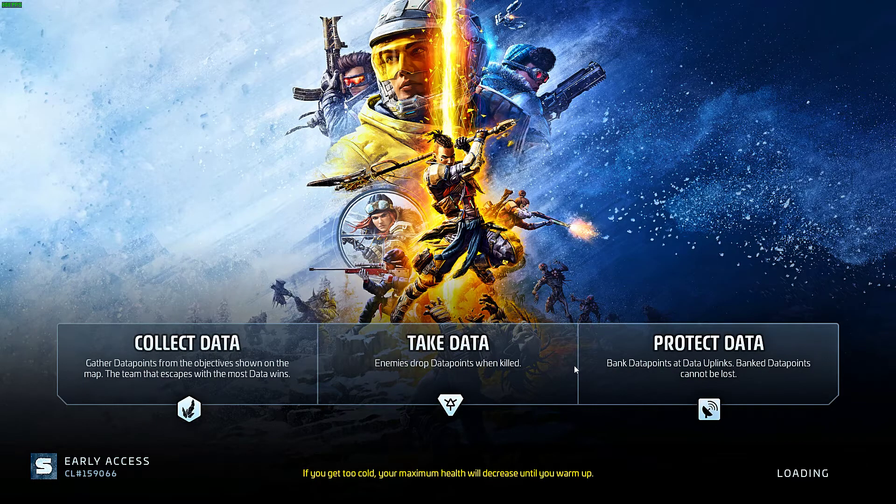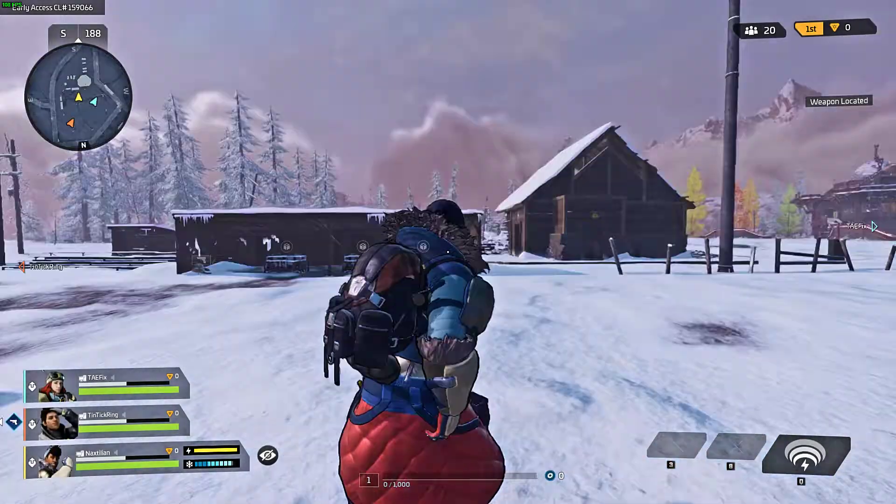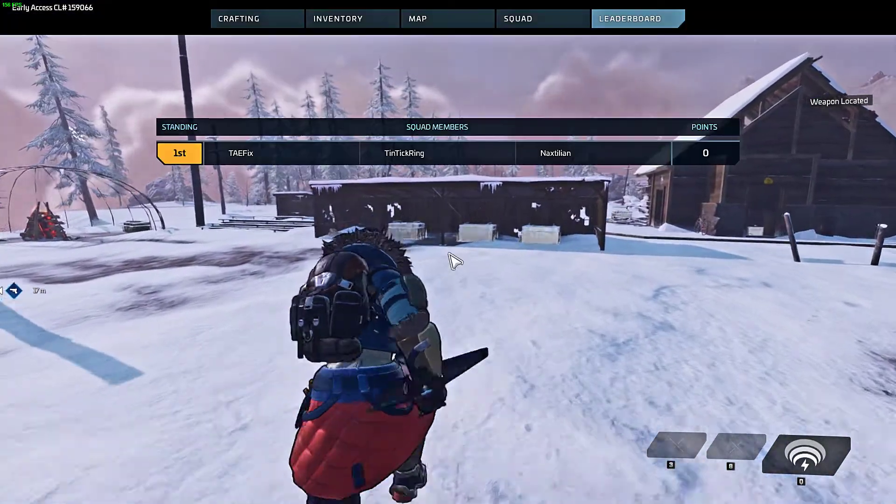If there's an enemy team you're gonna have to take them out real quick. You get around 1,150 experience for completing the match — not for coming first, but for staying alive for the entire match. You get around 1,150 for coming first and not dying throughout the match.